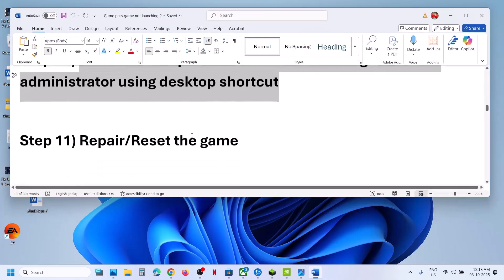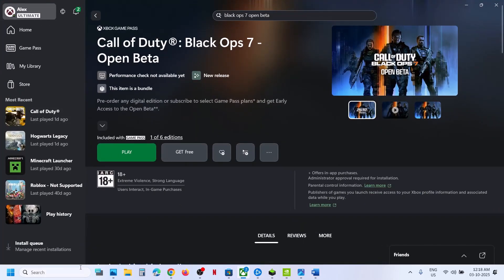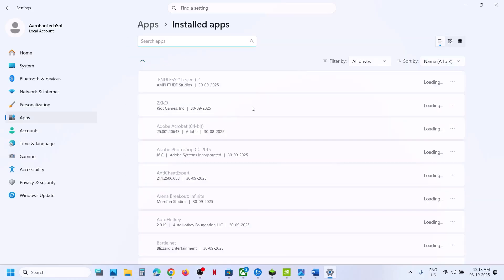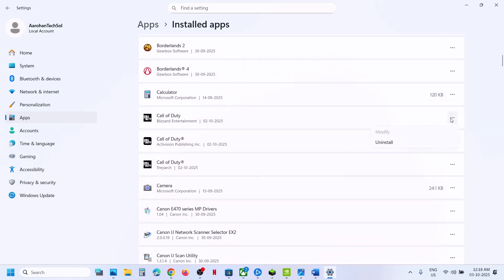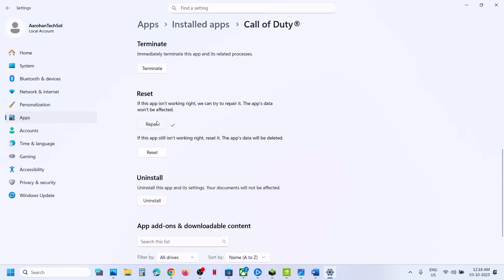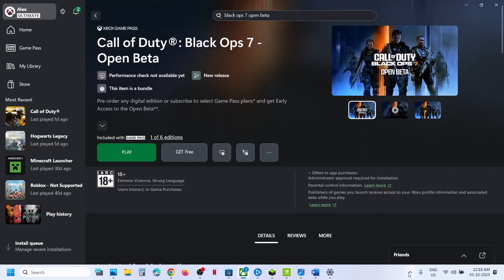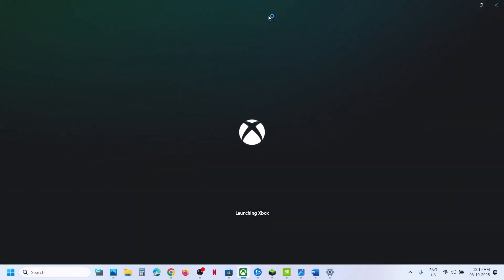Next step is to repair or reset the game. Open Windows Settings, go to Apps, then Installed Apps, and find the game in the list. Click the three dots next to the game, go to Advanced Options, scroll down, click Terminate, then click Repair. If that does not work, click Reset. Once the reset is done, close the Xbox app, reopen it, then launch the game and check.